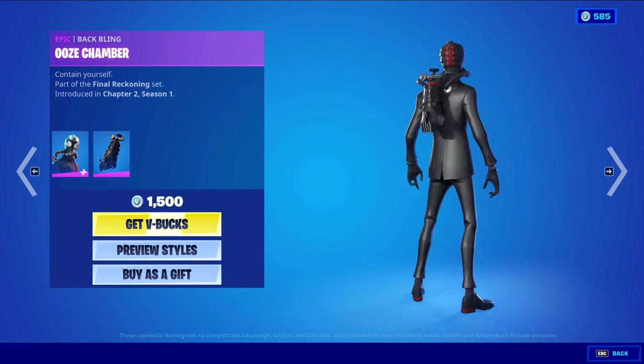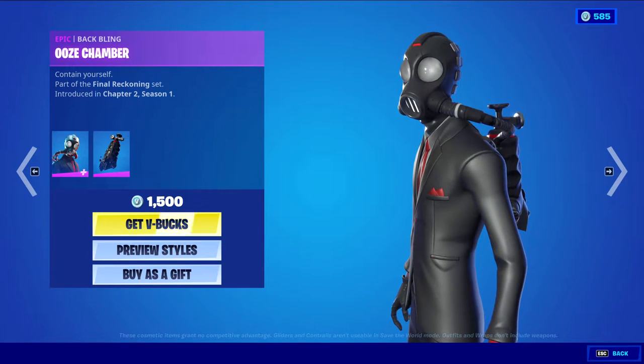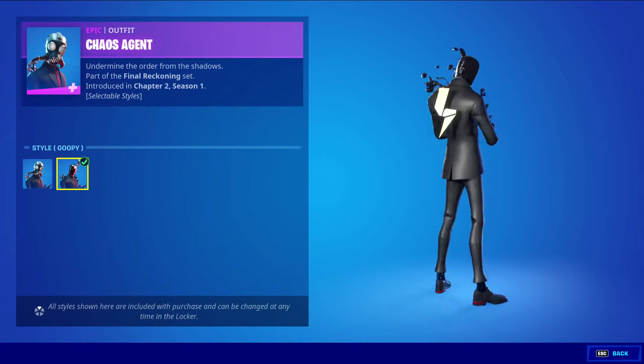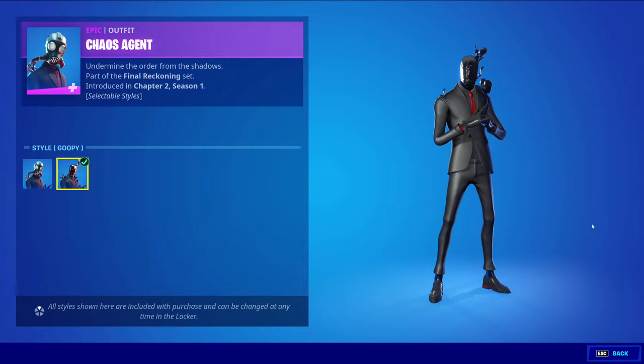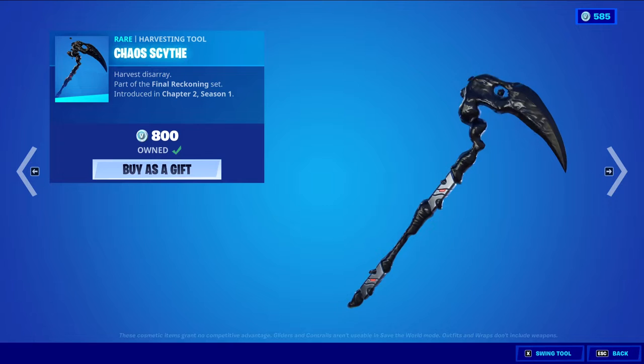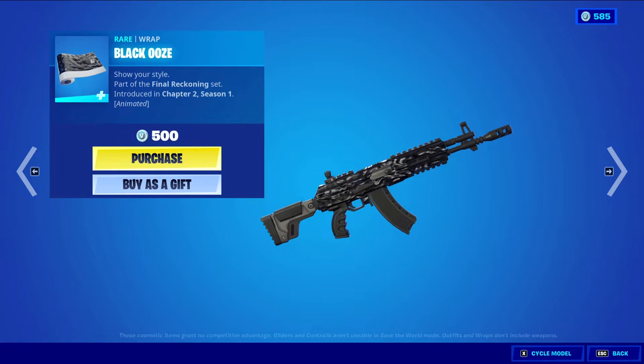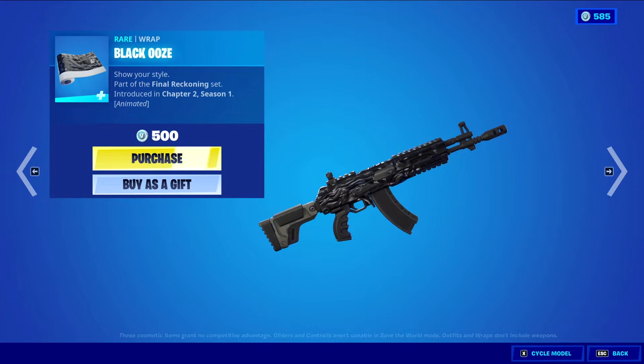We have Chaos Agent with the Bappling Ooze Chamber, epic skin, 1,200 V-Bucks. The skin has two styles: default style and the goopy style. We have a few versions of this skin — it's a pretty clean skin. Then we have Chaos Scythe returning at 1,200 V-Bucks. I really like this harvesting tool — it's awesome. We have Black Ooze rear wrapping at 500 V-Bucks. It's animated as well. Pretty cool.